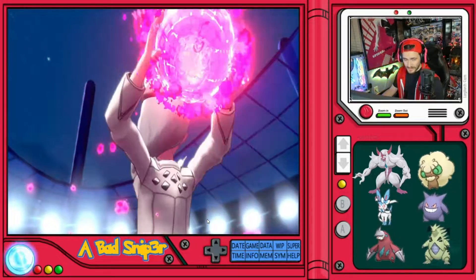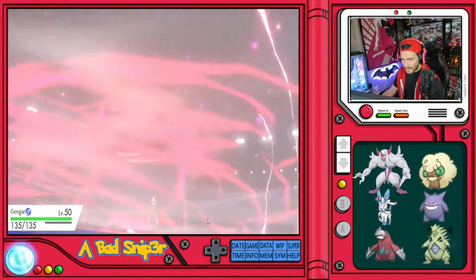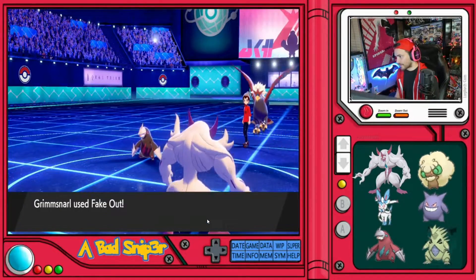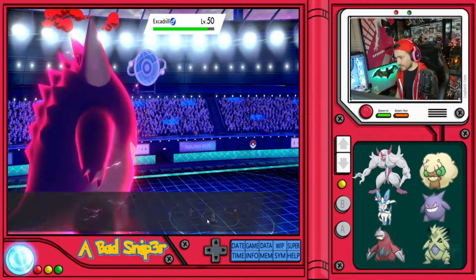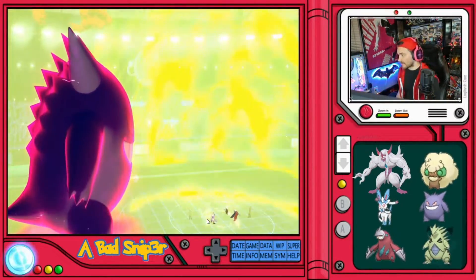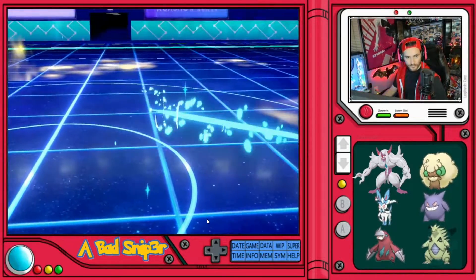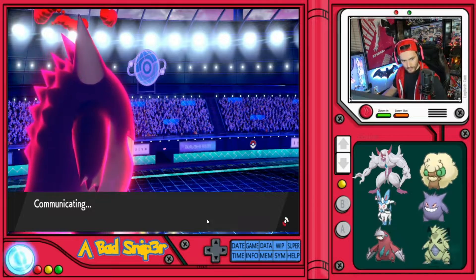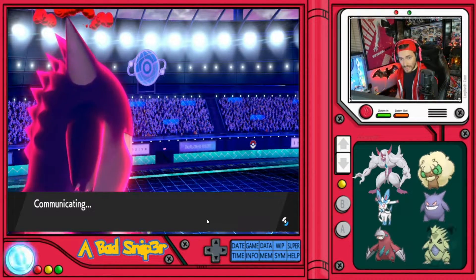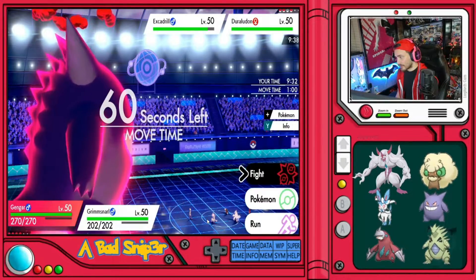If Braviary isn't Dynamaxing, I get speed control for the rest of the turn. The question is: can Gengar live if it's an Excadrill Dynamax? He doesn't even Dynamax, so we get the definite advantage — Excadrill won't be able to do anything, and Gengar should be faster. Yep, that will one-shot the Braviary. Now we have speed control with Grimmsnarl and he does not. Focus Blast — we already know we outspeed the Excadrill, we just did that.